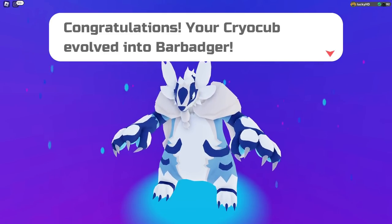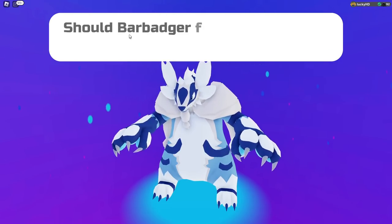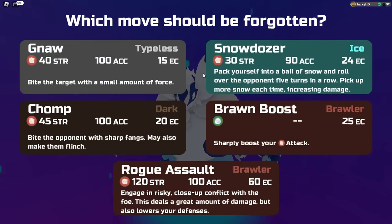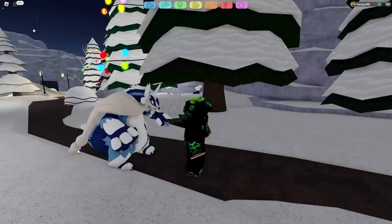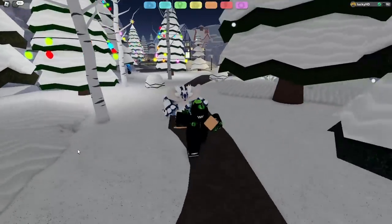So now, at level 32, we have our Cryo Cub evolving into Bar Badger. Bar Badger is a really, really good Lumion. Of course, it learns a new move, which is Rogue Assault. I'm pretty sure this is a new move — if you guys want to correct me down in the comments below, please do. Rogue Assault: engage in a risky close-up conflict with the foe. This deals a great amount of damage, but also lowers your defense. So I think this is kind of like a close combat type of move. And if you actually want to see it in-game, here it is right here. A really, really well-done model.